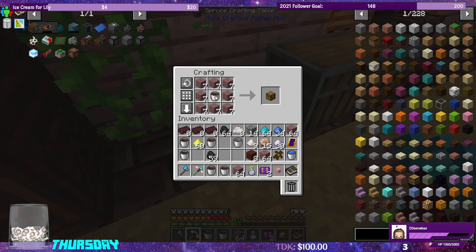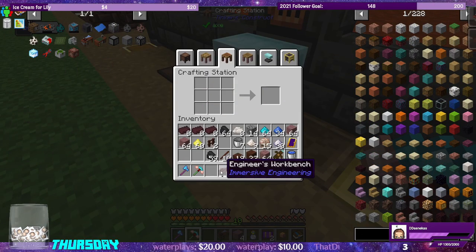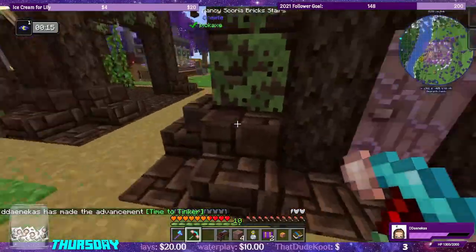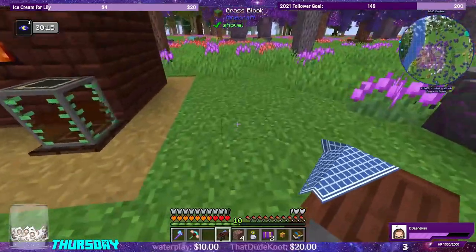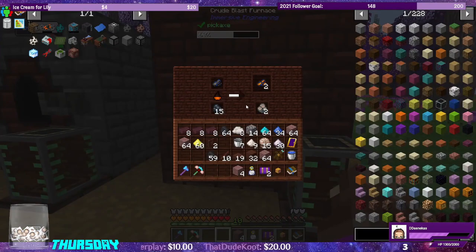There's our engineer's workbench — that's what we need to make the circuit backplane. I guess we could set it over here with all of our Immersive Engineering stuff. We'll just put it here for right now. You guys know me, I move stuff around.